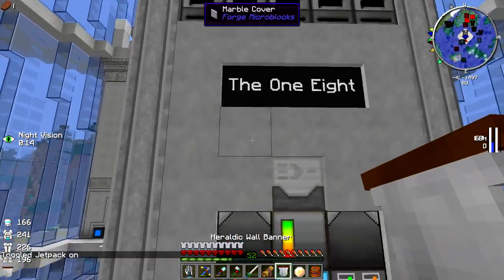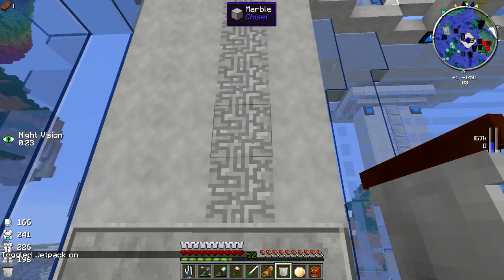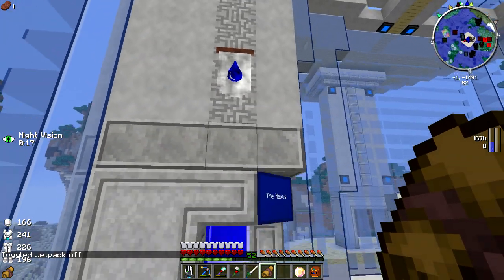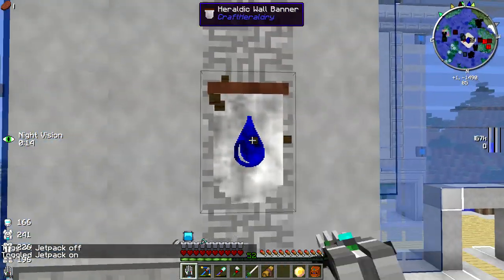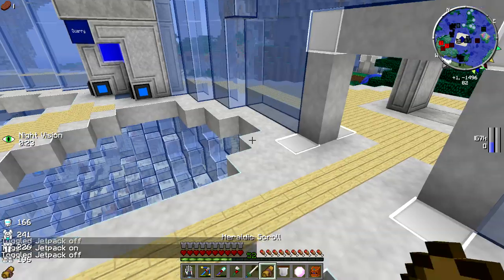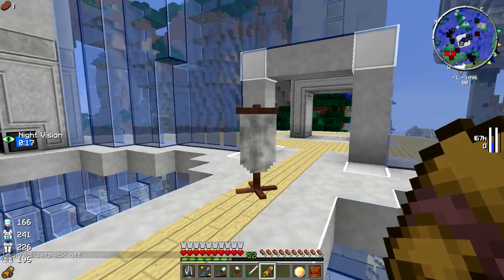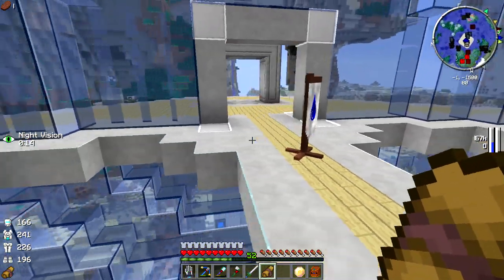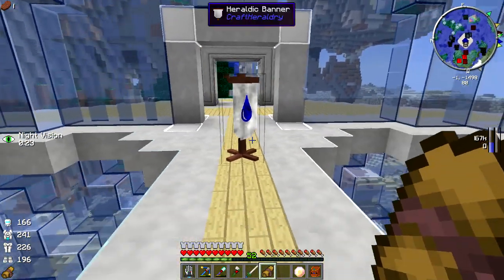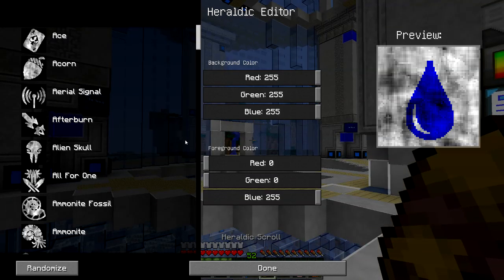You can take these and stick them on the wall — bam — and make your heraldry. It's just a little way to personalize your stuff. Now they do take a little bit of time to break. If you break them and replace them, they do NOT keep the heraldry — you have to re-click with the heraldic scroll to re-herald it.